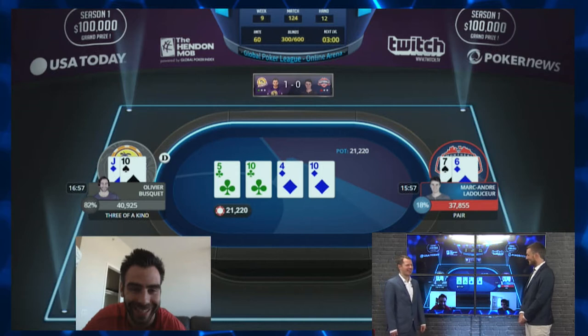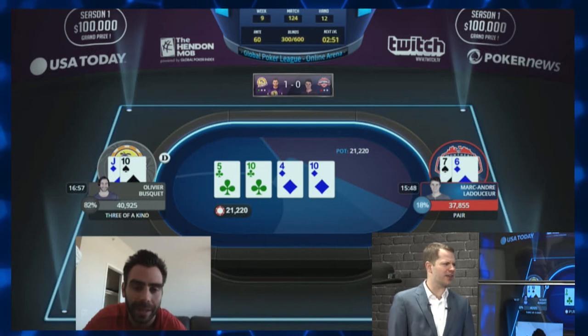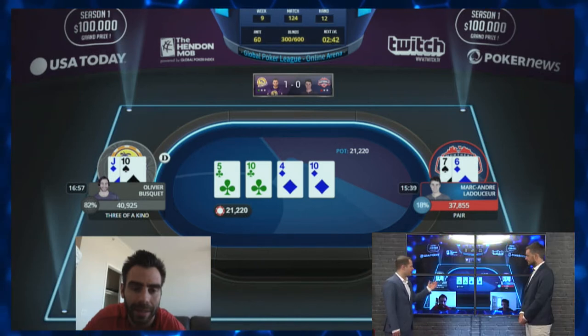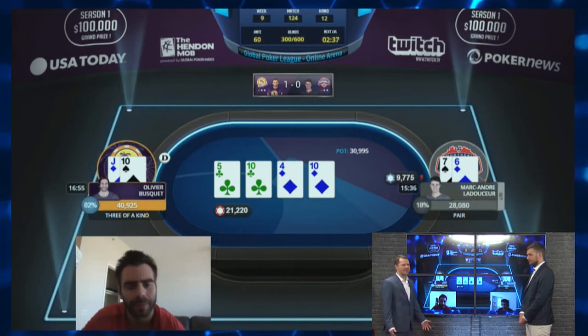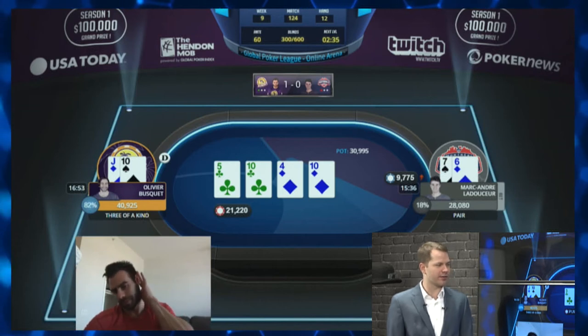Olivier looks very happy — trip tens for Olivier on the turn. Now Marc-André is contemplating whether or not to bet again. This is an interesting spot because if Marc-André had aces, he might not want to bet again since it's so easy for Olivier to have a ten. But you have to realize in heads-up poker — if you're in a spot where you are never folding and you don't think your opponent will bluff too often if you check, it's often best to bet because your opponent can call with some worse draws or worse made hands.